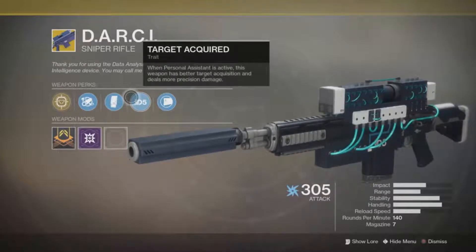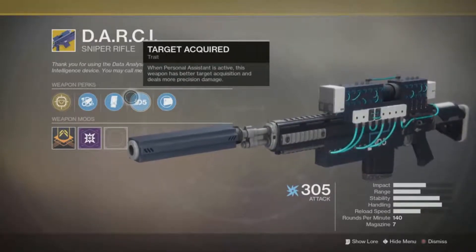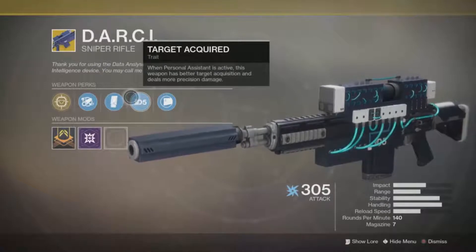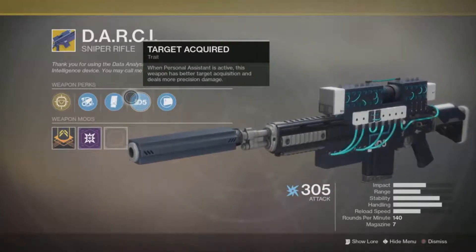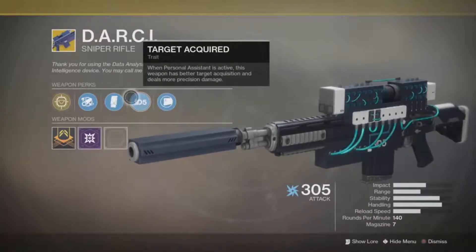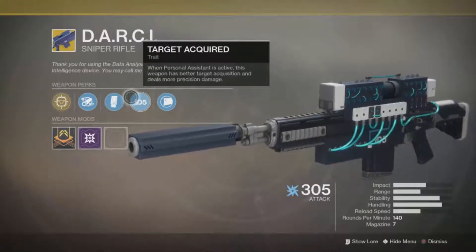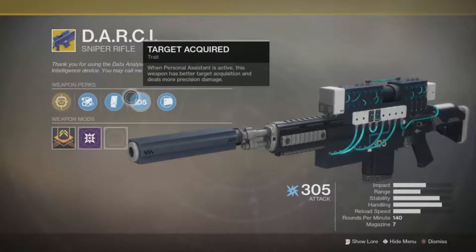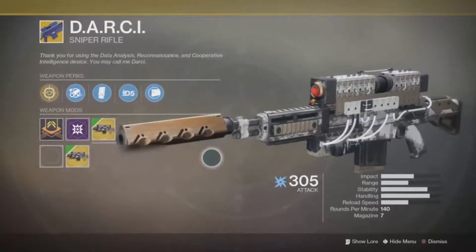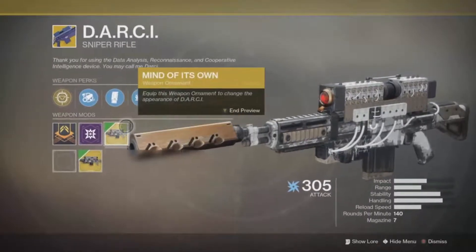It also has Target Acquired — when Personal Assistant is active, this weapon has better target acquisition and deals more precision damage. Target acquisition means that when you shoot at an enemy, if you're close enough to the head, the bubble to hit that precision area expands a little bit, making headshots easier. It also does more damage on precision hits. The alternate ornament is called "One of Its Own," which makes it look more like it's made out of wood, while the standard one kind of looks like it's made out of Legos.